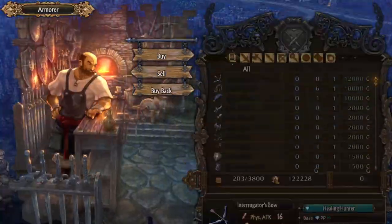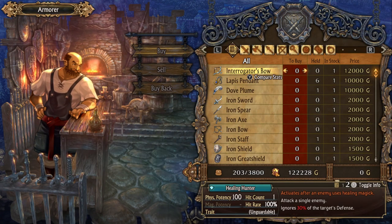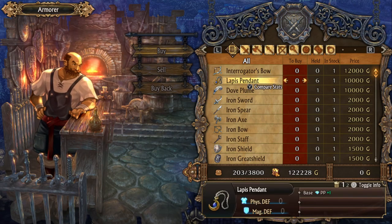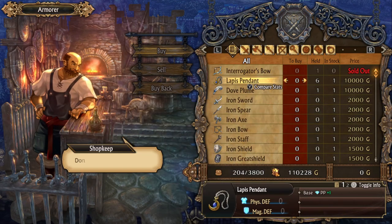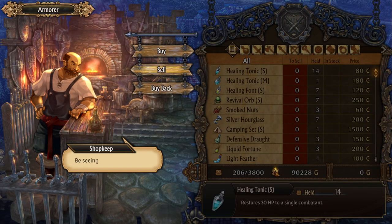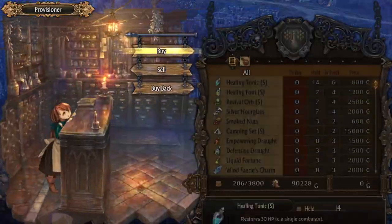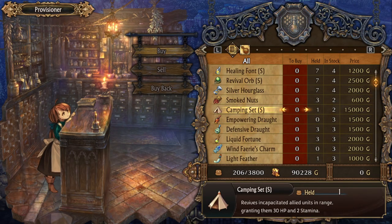At the shop: Healing Hunter — attacks an enemy and ignores 30% of their defense, activates after an enemy uses healing magic. That's a good skill, let's buy that. We also need these items.